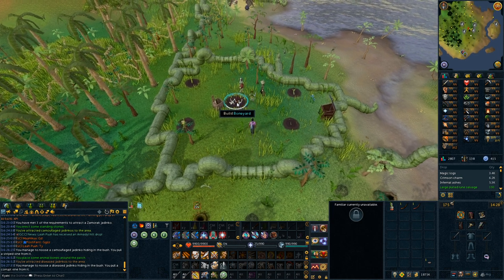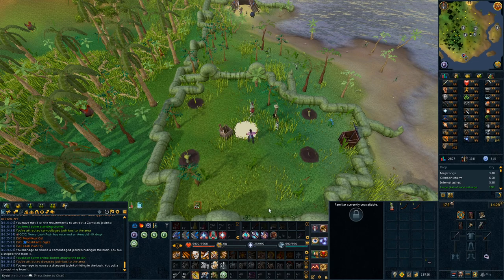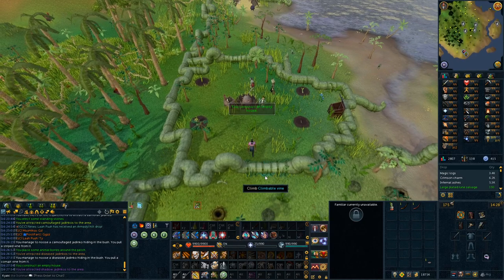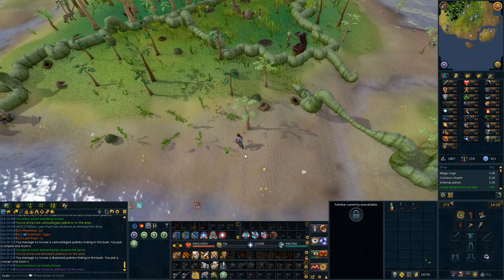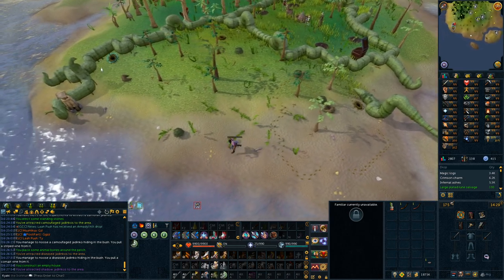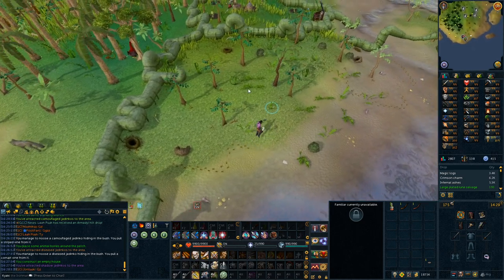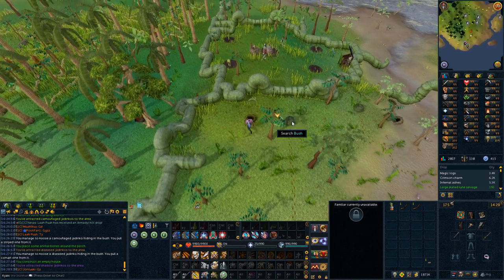Simply switch the middle feature to an Abandoned House and head back south over the vine. Once again: investigate the burrow, the jungle plant, the hole to the southwest, the jungle plant south of the jungle tree, and once again attack the bush. Congratulations — now you just have to catch the rest of the seven regular Chadinkos at Anachronia.